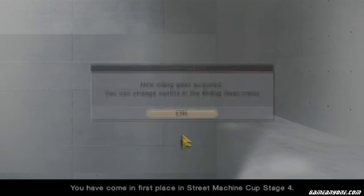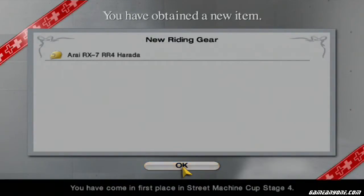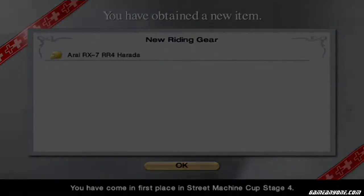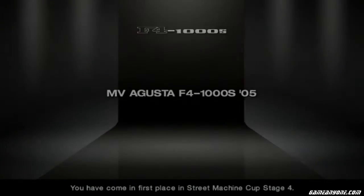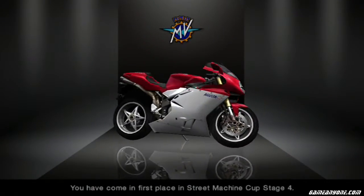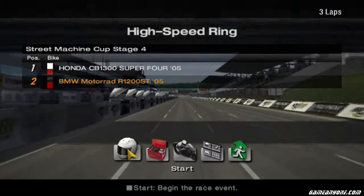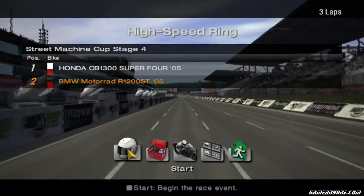More riding gear as a reward. Another helmet — yay. And another F4 in the Acosta, this time it's red and white. So here we go, going against a CB-1300 Super 4.